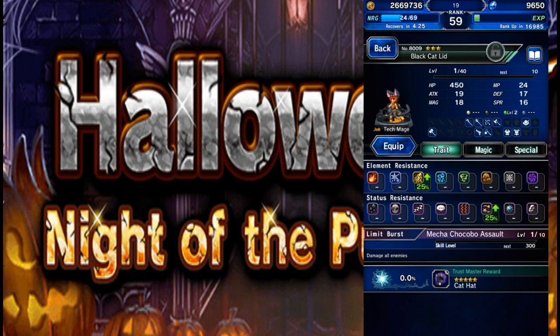Great unit — if you're brand new to the game or just starting out, black cat lid is an amazing unit, very very easy to get. And if you get a whole bunch of her, you can start training up her trust mastery — the cat hat, which is pretty much the best magic hat in the game right now. So great trust mastery there, great unit overall. I'll talk to you guys later, thanks for watching, good luck, happy summons!